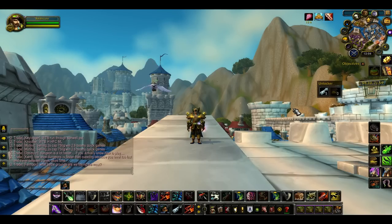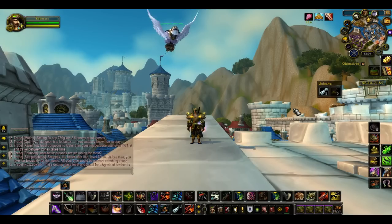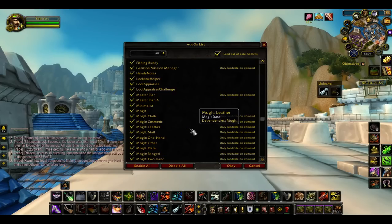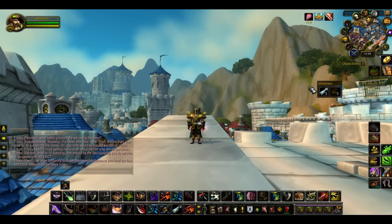This add-on is on Curse Client, it has only been downloaded like 93 times, and the name surprisingly is — let me get to it — Lockbox Helper. What this add-on does is it lists everything that's locked in your inventory on this side.